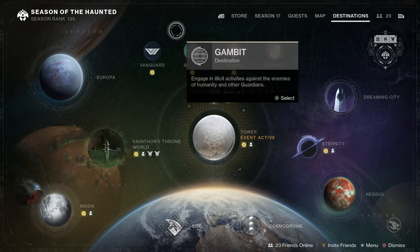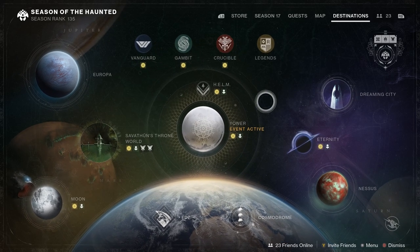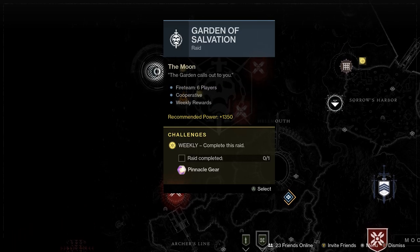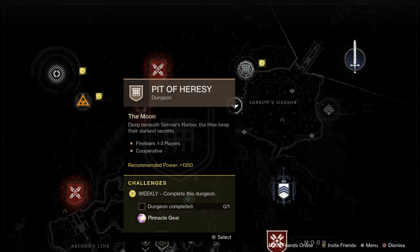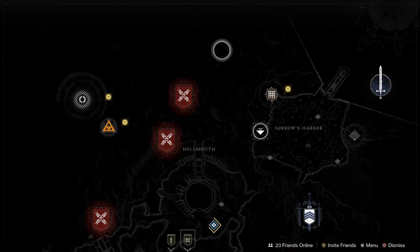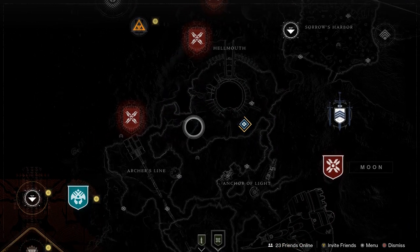Hopefully you guys got all of your Solstice PvP stuff done in Mayhem last week. The Legend content this week is going to be Garden of Salvation, as well as the Pit of Heresy dungeon. Running these will get you one Pinnacle drop from the final encounter in each — make sure you go ahead and get that done.